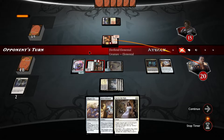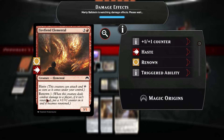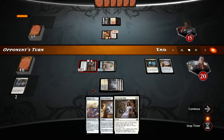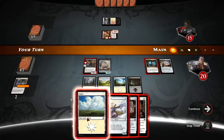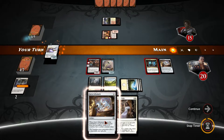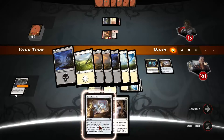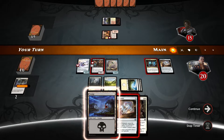We could prevent this one from getting renowned — let's do it. It's a 3/2 with haste and renown that we don't want to happen. More lands — let's go with this. The pilgrim's eye — I should play the land after using the pilgrim's eye so the opponent doesn't know what's in our hand.